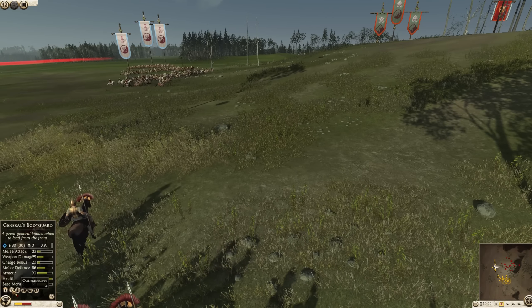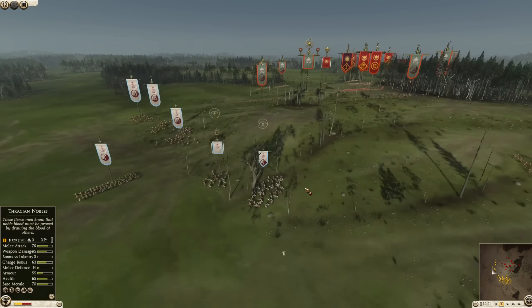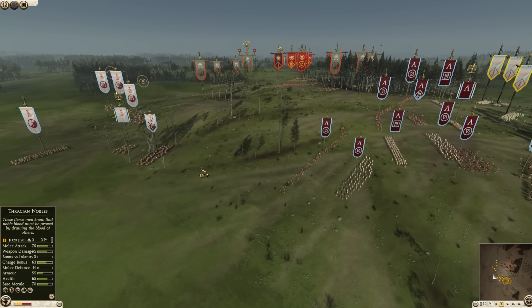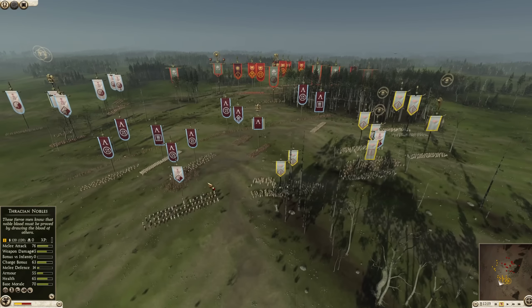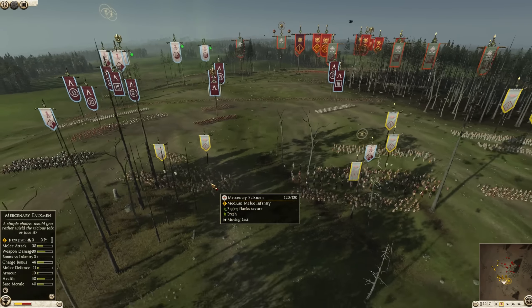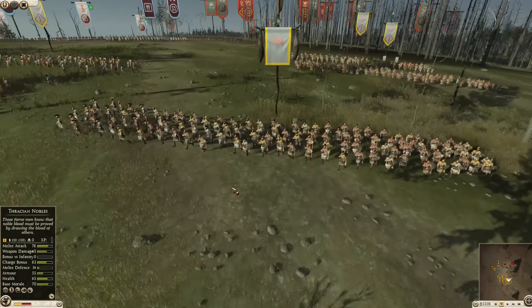Hannibal has two abilities: Thunderbolt and Outmaneuver. Outmaneuver will make units faster for a short time, allowing them to get around flanks or make a push. Thunderbolt will slow a small area of enemy units for a short time. When used in combination, it's really quite effective.